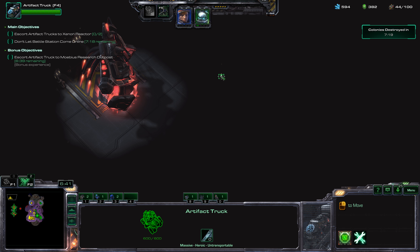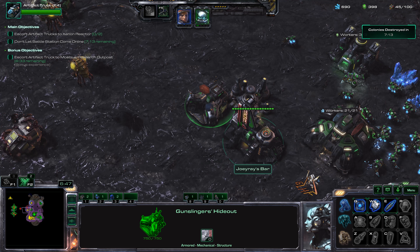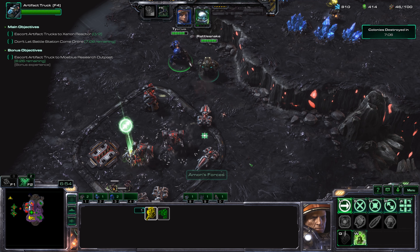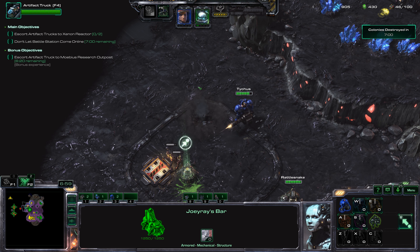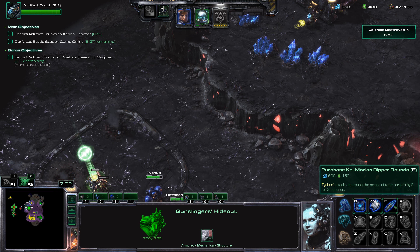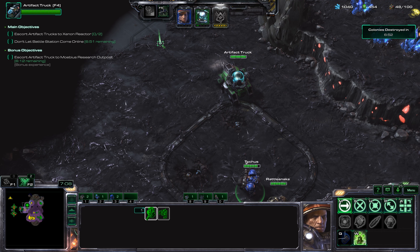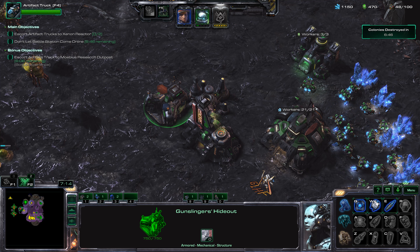Let's go ahead and get this bonus objective — I'm going to send our artifact truck over here. I'm going to get this upgrade for Tychus next: Kalmorian Ripper Rounds. Tychus' attacks decrease armor of enemy units by five for two seconds. We'll go ahead and get that one first.